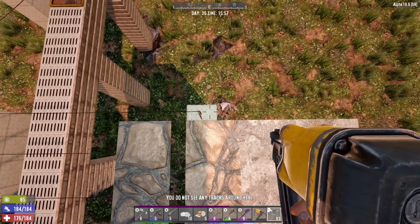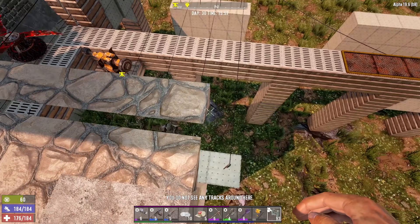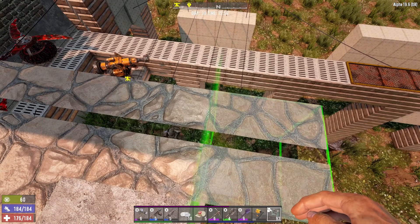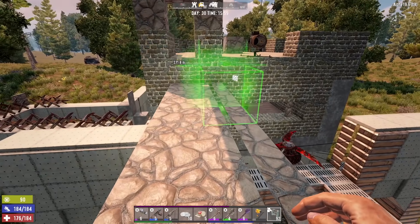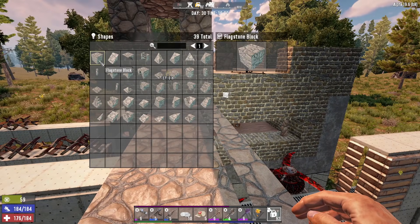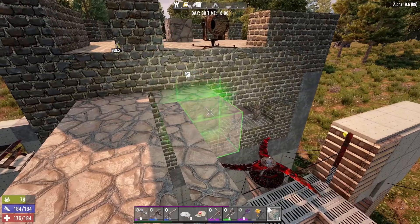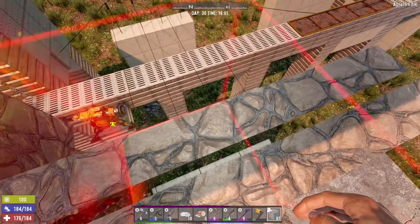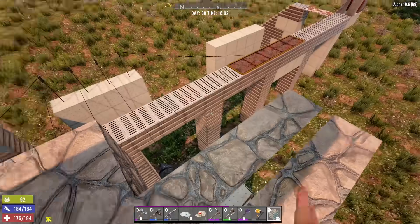Okay, yeah this is the way to go — thank you guys, that was a great idea, great idea as usual. All right, and then we'll put a full block on the other side like so. Now what should we put up here as walls?